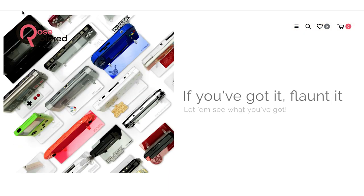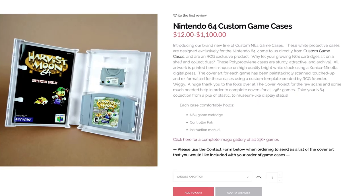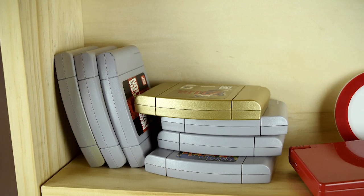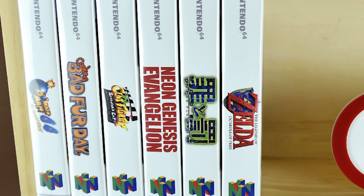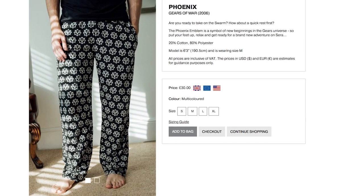Head over to Rose Colored Gaming to elegantly store and display your N64 collection. Organize that pile of loose cartridges with custom cases that hold the game manual and controller pack — they print the cover art in-house, so you just tell them what games you need cases for. Then slip into your Gears of War pajama pants and rest for the night.